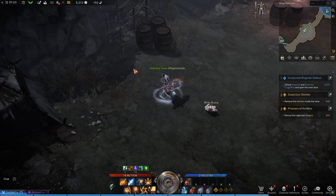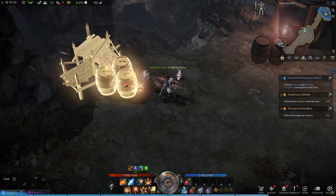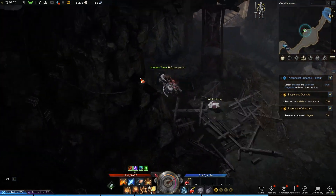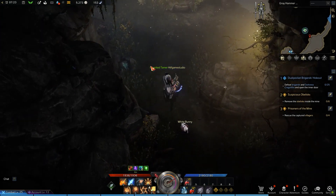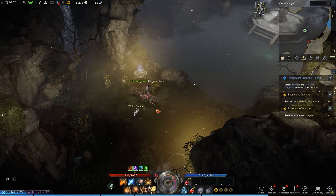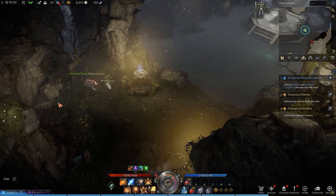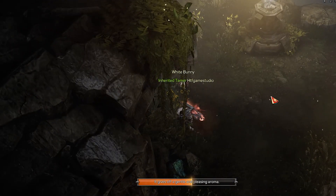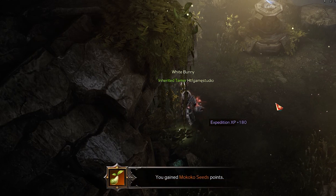Here, you will find some barrels and other broken wooden structures to destroy. This will allow you to access another secret side area. Here, you will find another monument with some magic happening on top of it. Checking the bottom left side of the area, near the wall, you will find the fourth Mokoko.